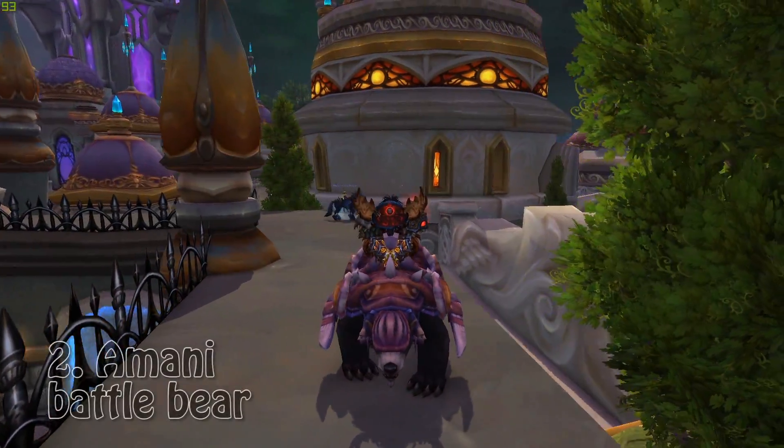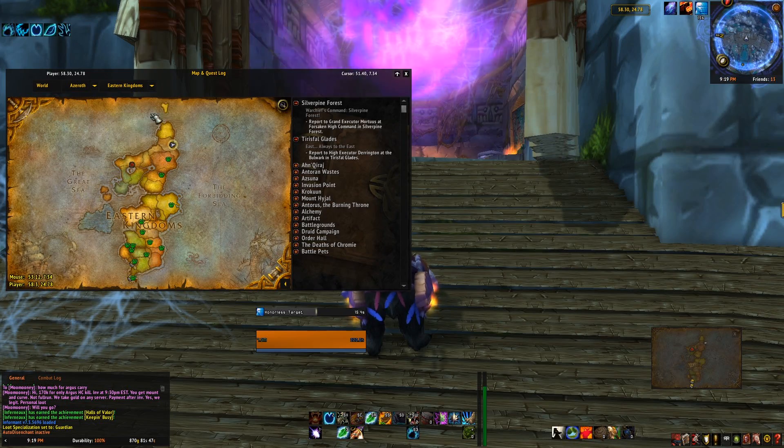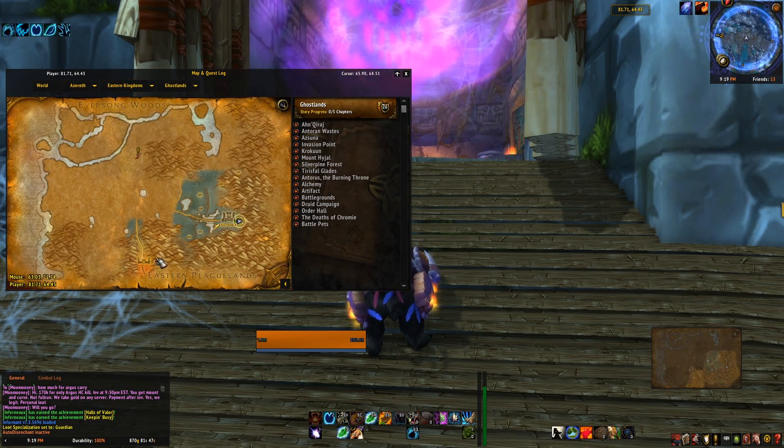The next mount is the Amani Battle Bear. This mount is also very easy to get, but it's on a time restraint in a dungeon — Zul'Aman. You just want to head through the Eastern Plaguelands because you're not able to fly into the Ghostlands, then walk up here and head into Zul'Aman.